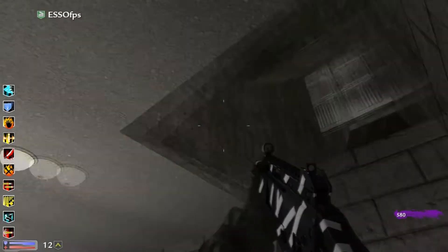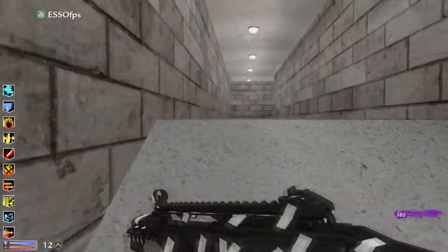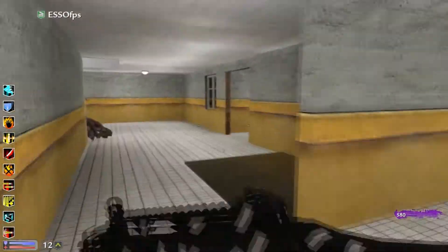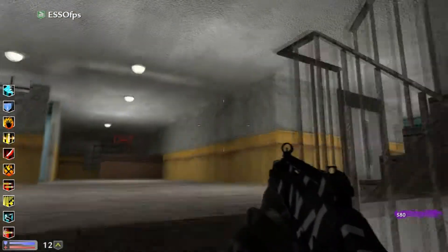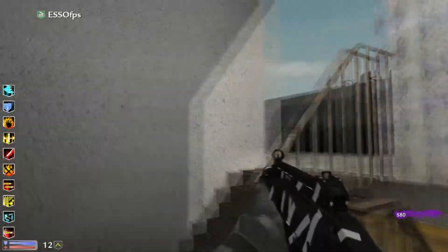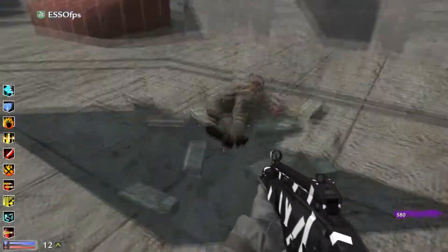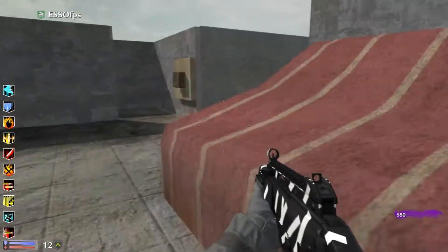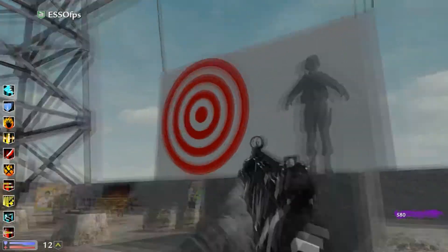I think the roof is going to be my training area for now. Up we go. Amulets — come on baby, where are you? What about all the dead dudes? I've opened that — that's nothing. Maybe there's an amulet down there though.